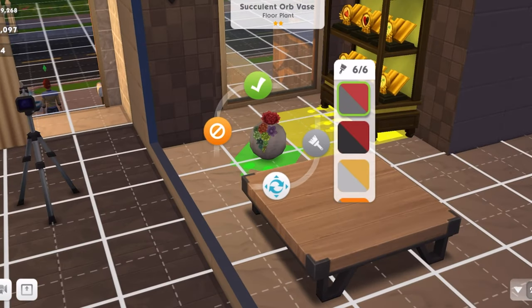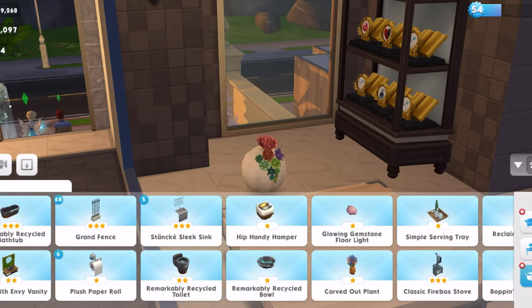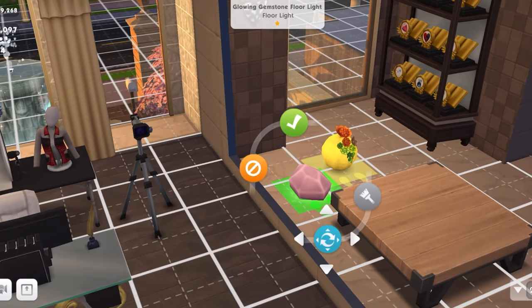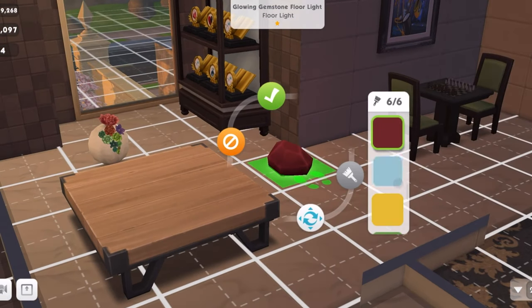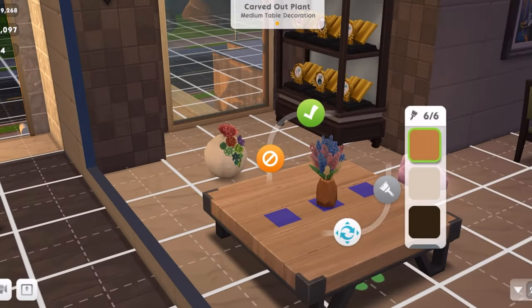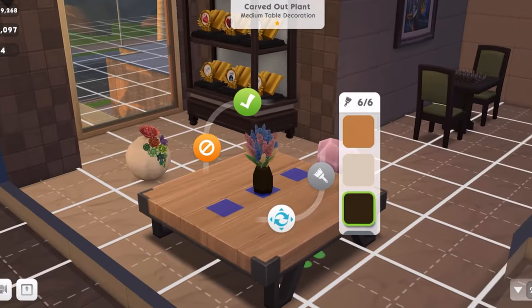I'll pull out this vase — it doesn't go on the table. I wanted it to go on the table but it's one of those objects that are too small for the floor, and it still doesn't go up on a table where I think that size of item should go. These are the lovely colors, very lovely, really succulent. Then we've got the glowing gemstone floor light — it's bigger than I thought. I'll set it down here and go through the colors. I'm sticking with the pink, of course.